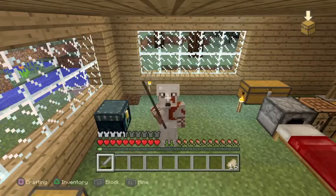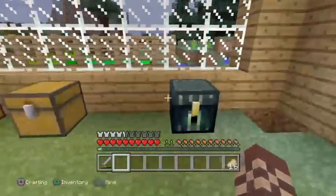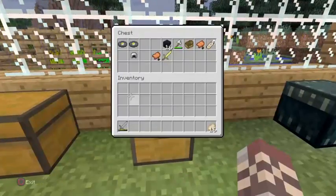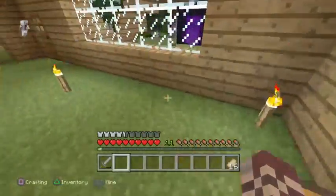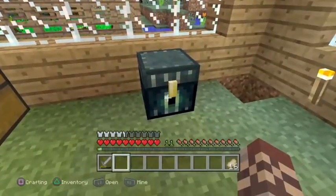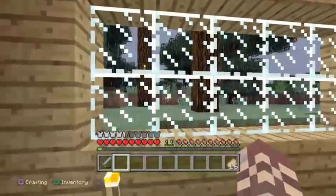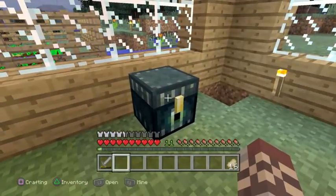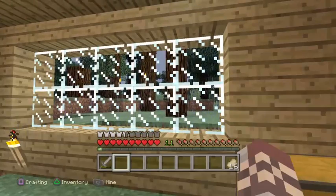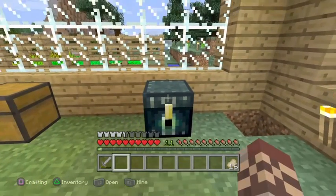Hey guys, it's your boy Singe G Werewolf. Right next to me we have an ender chest. I implemented ender chests in guilds because last time our important chest got ruined by some people. Ender chests are now implemented — you can get them at the town hall or spawn, basically where you spawn in town, so people have more surroundings and buildings around them.